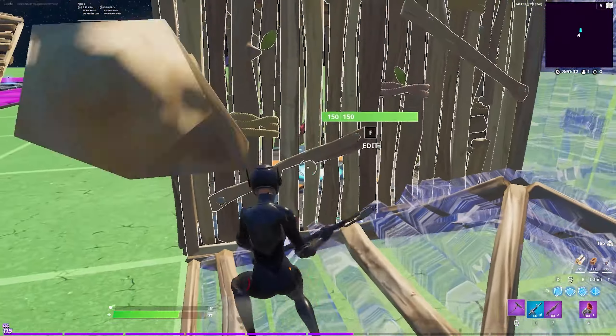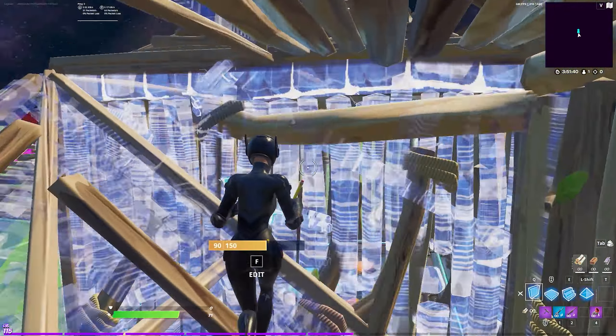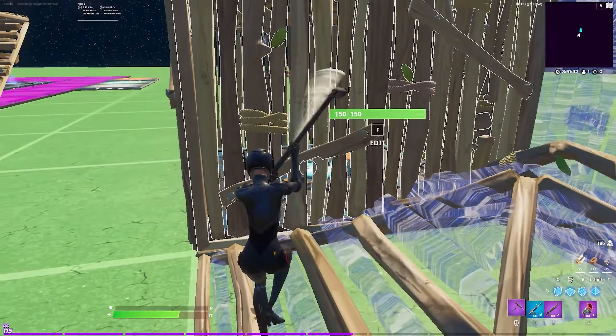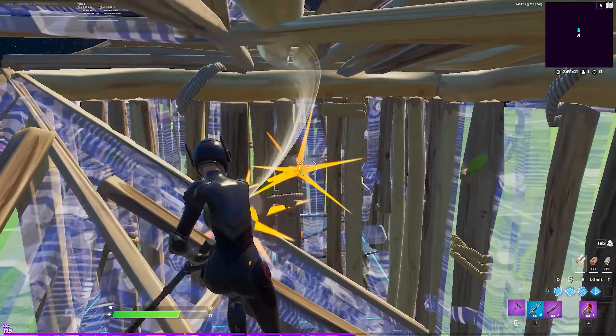When you start taking your opponent's wall, remember that you can always edit the cone under you for protection. I usually edit the top left tile to give me that right hand peak on the wall I'm taking.